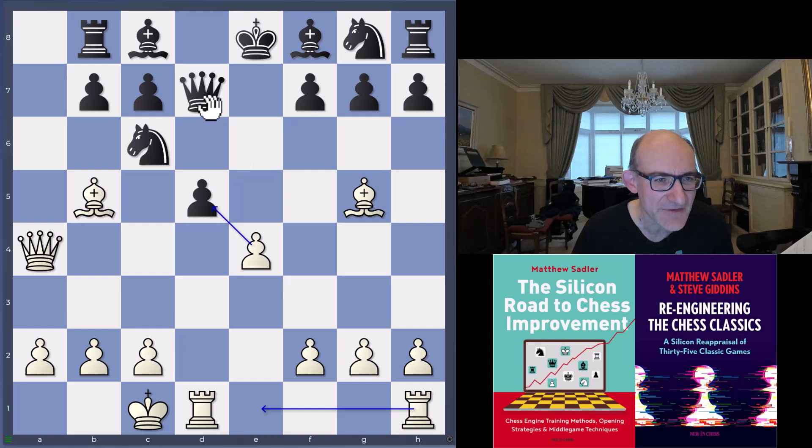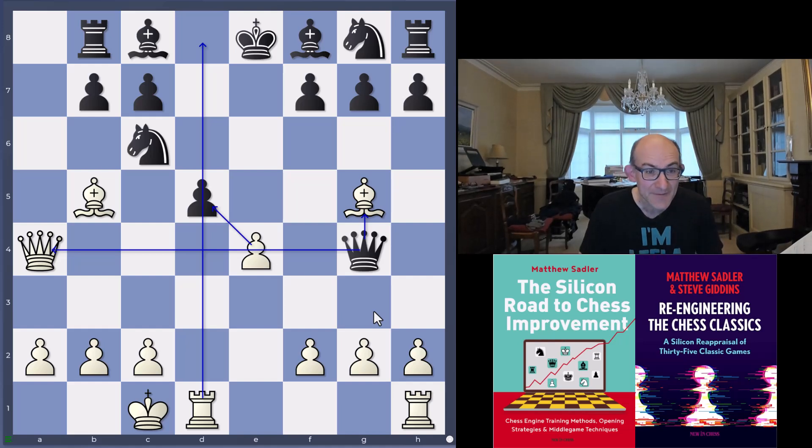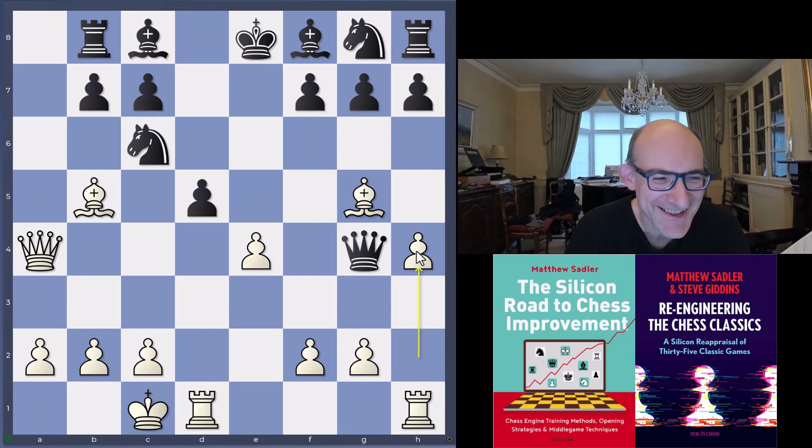Black plays a very clever move: Qg4. That's rather nice — you're attacking the bishop on g5, getting out of the pin, and also kind of pinning the pawn, because after exd5 you'll have Qxa4. It looks like a pretty good move. But the amazing thing is that Leela just keeps the pressure. Bishop's attacked, you're two pieces down — no worries, just h4. Keep the pressure; black's problem now. That's the kind of thing that's really tough for humans to deal with. You can easily miss h4 or underestimate that it has any power when you're two pieces down.